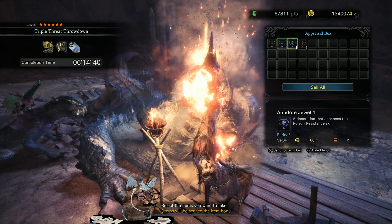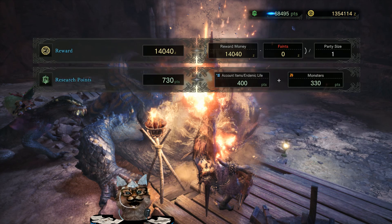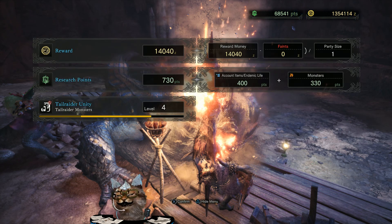It's got blast resistance, blast resistance, poison resistance, fortify — two poison resistance, okay. We'll take those for melding, so you get four coming through on some research. I got some tail rider unity on that one too.